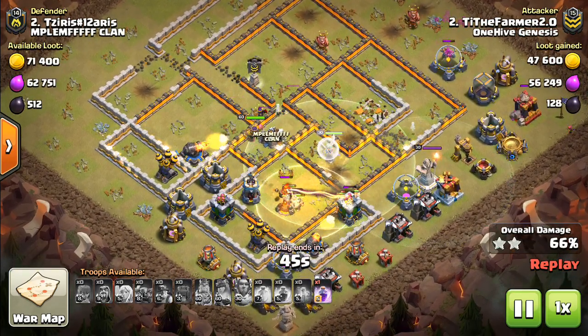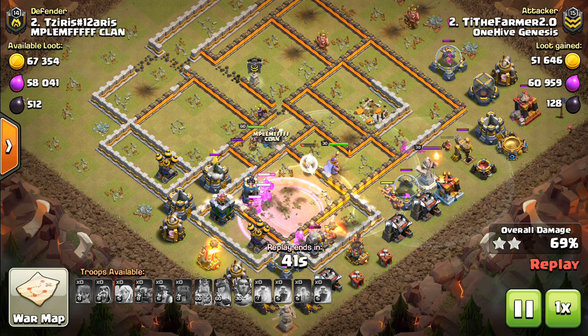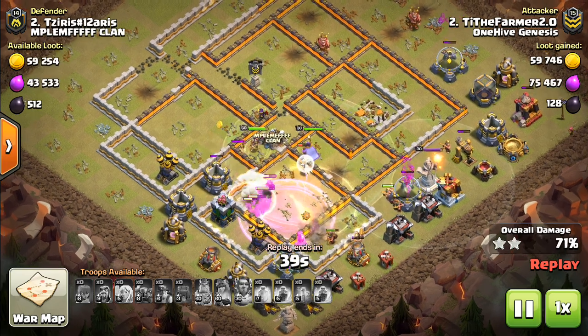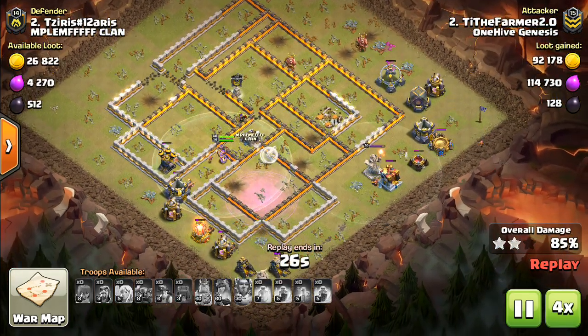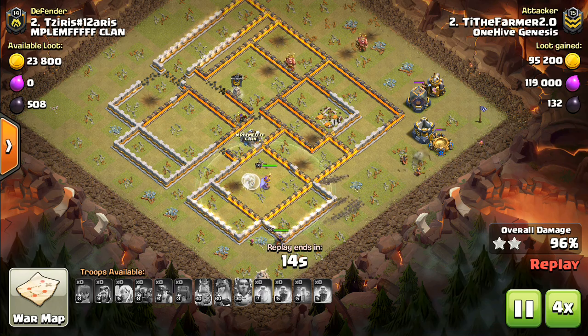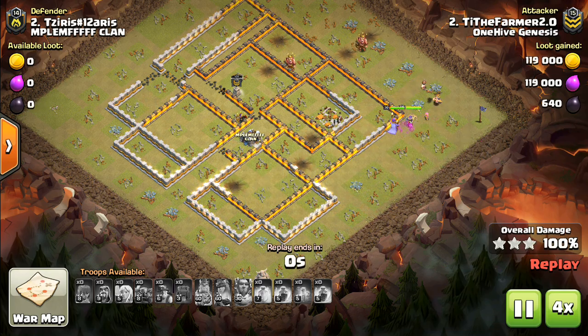The healers are going to switch, but that's just fine because the queen's okay on her own, getting some nice value on the miners here. We'll fast forward because the important part for us is already over. A very nice attack and we will move on to Town Hall 11 and Town Hall 10 examples.